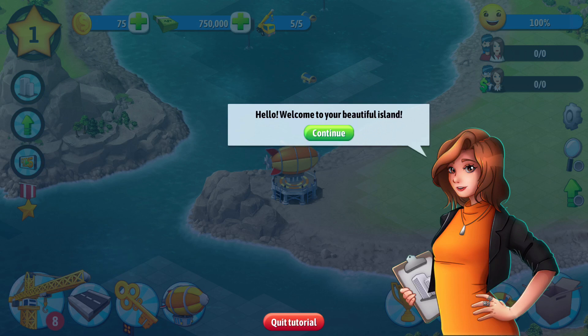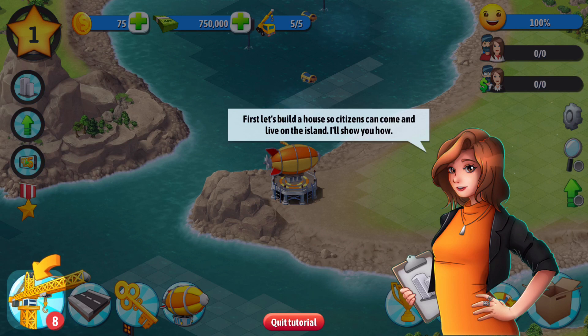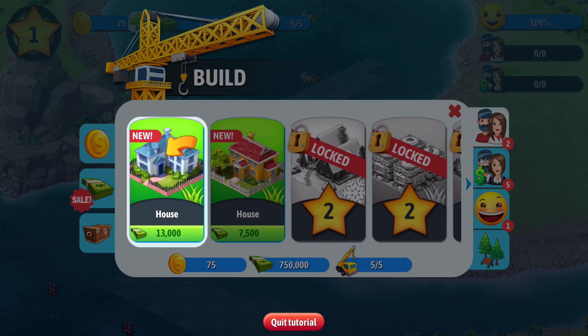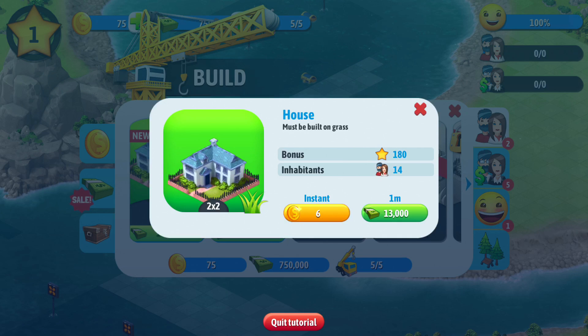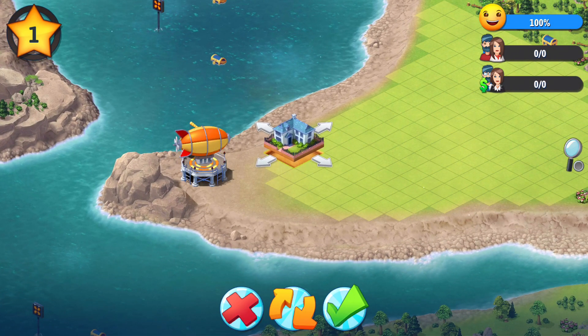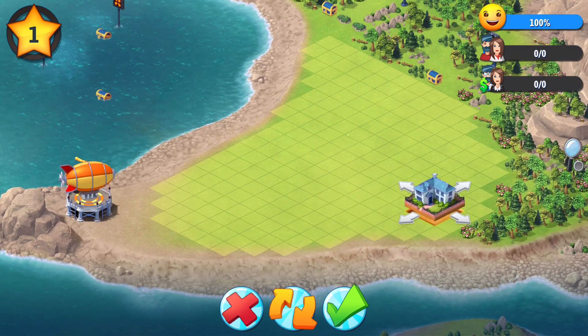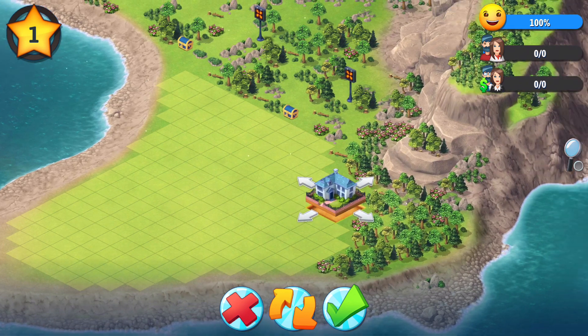Welcome to your beautiful island. It is your task to build a city and make it flourish. Let's go. First, let's build a house so citizens can come and live on the island. I'll show you how. Okay, I guess we click here and we've got a house. It's going to cost us $13,000. Let's build that house. Where can we put it? Maybe this little house can sit right here.